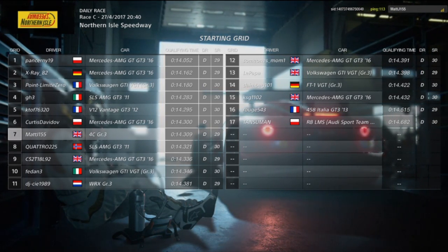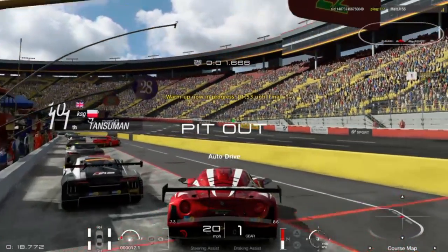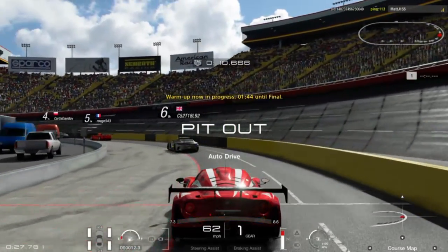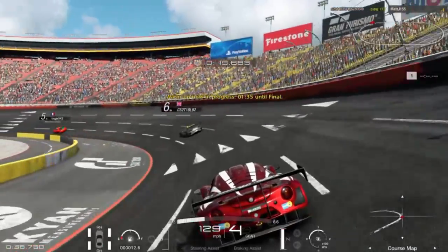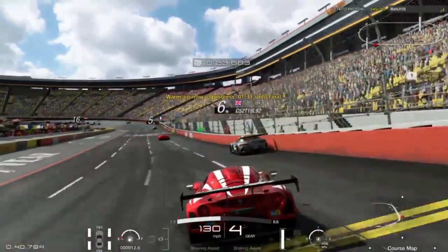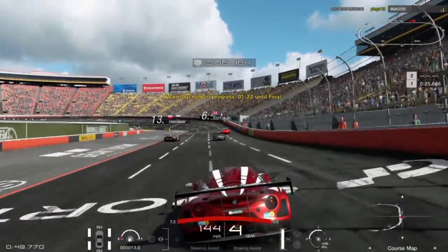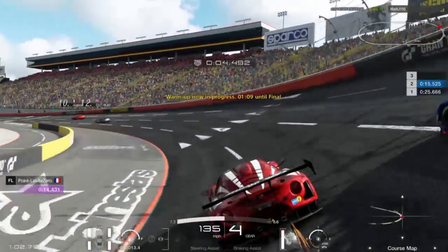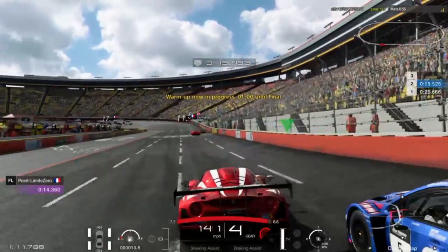I've qualified 7th with a time of 14.3 seconds — there are a few faster cars ahead of me, but it's a very fast track so anything could potentially happen. When that's done you can warm up if you choose to — you don't have to, you can just sit it out. But this is yet another chance to get a good lap time, and here you've got the advantage of being able to slipstream other cars. You could potentially record a faster lap time here, though it depends on the track — on a circuit like the Nurburgring you don't really have enough time to do a full lap. All of these are real people I'm facing today, all of similar standing judging by our driver and sportsmanship ratings.